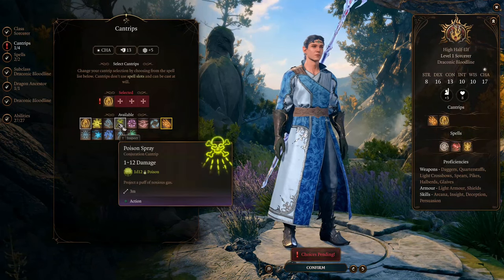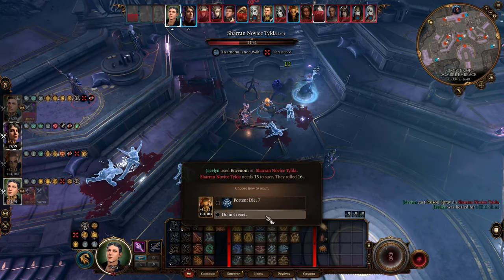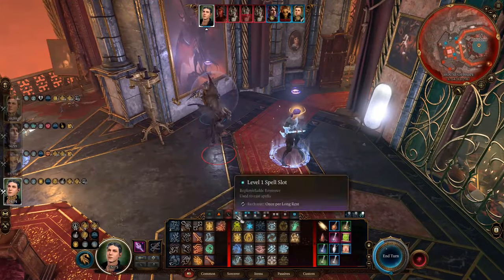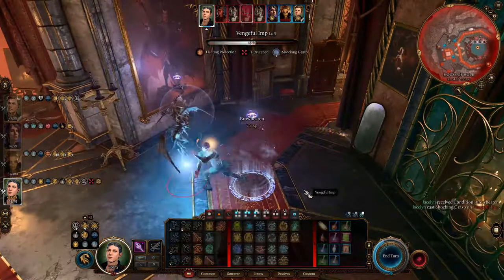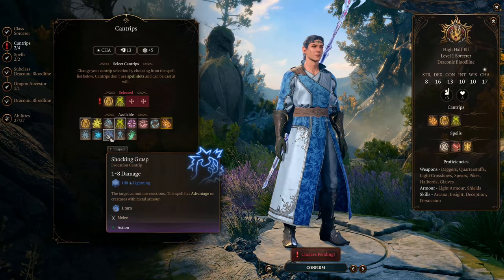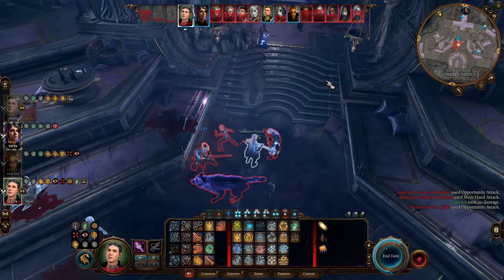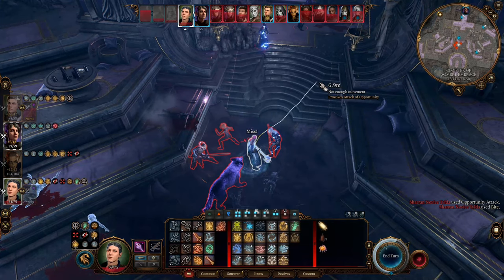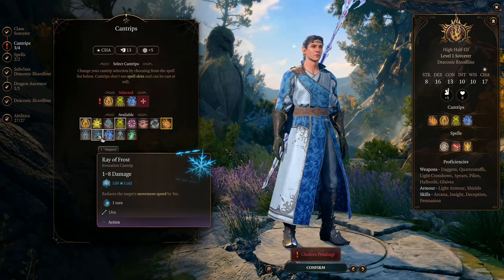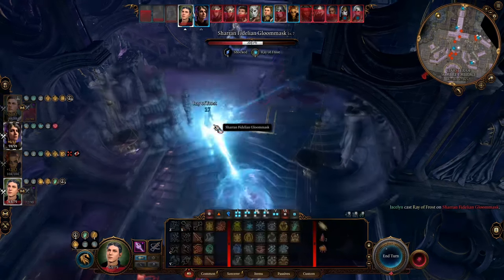Then we choose Poison Spray — a semi-melee cantrip that deals the highest damage among all cantrips. It will be our default attack. Then we choose Shocking Grasp, a melee attack that deals lightning damage for enemies immune to poison. It has advantage on enemies with metal armor, and if you land the hit, the enemy can no longer use reactions. But for this build, you need enemies to use their reaction to attack you, so remember to walk among them first to trigger opportunity attacks and then use this cantrip. Then we choose Ray of Frost — a ranged attack that deals cold damage and lowers the enemy's movement, for enemies you cannot get close to. This will also be our default attack before we can do retaliation.